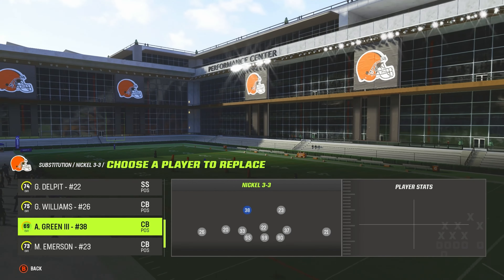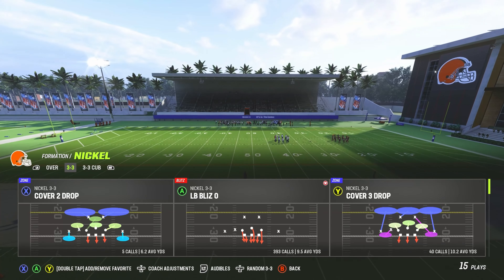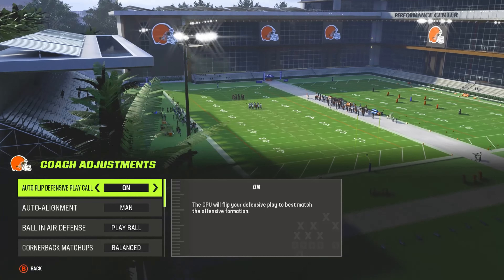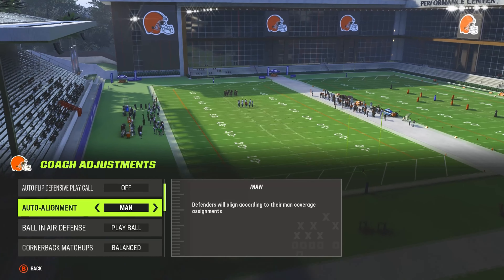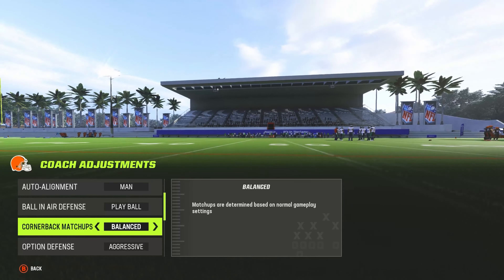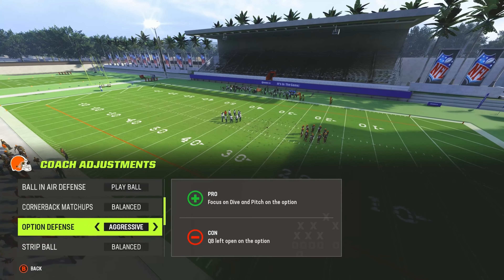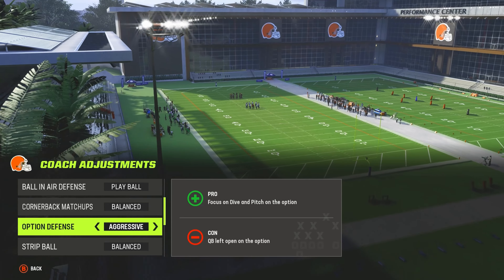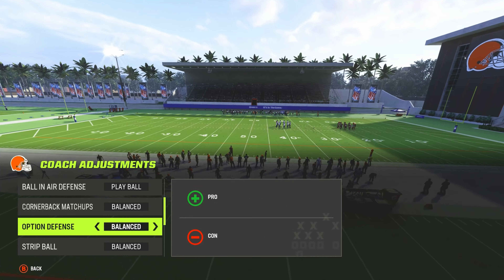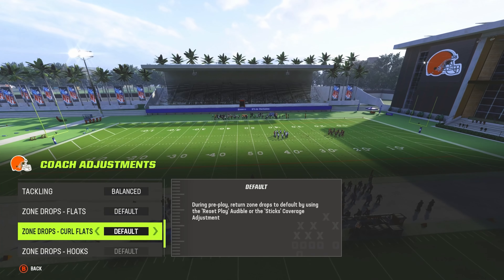The play is Mike Blitz Zero. You'll come out in Linebacker Blitz Zero and then audible down to Mike Blitz Zero. Go to coach adjustments: off-man alignment, play ball, cornerback matches, even balance — unless you have a great team with fast corners, then you can use by speed. Option defense: if you're playing against Lamar Jackson, Russell Wilson, Josh Allen, or Kyler Murray, turn it on conservative; otherwise set it to aggressive.